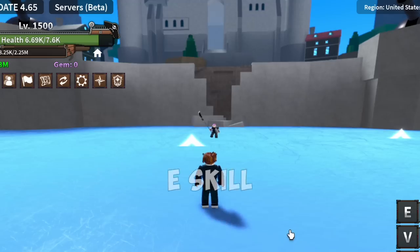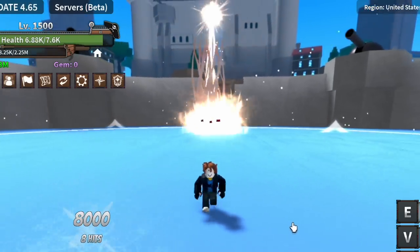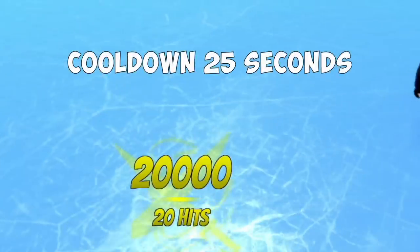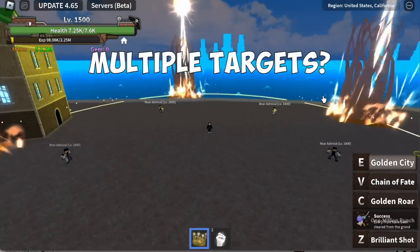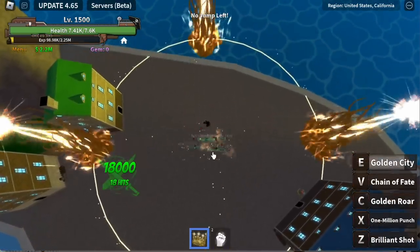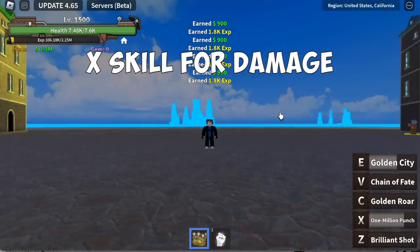For the final skill, the E skill — Golden City. Every enemy within its range will be hit by this skill. Single target damage is 20,000 with a cooldown of 20 seconds. For grinding with multiple targets, you can use the E skill to lure them and then use your X or C skill. The damage is too high for this fruit — just two skills to finish a quest.